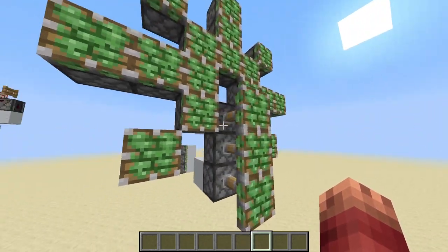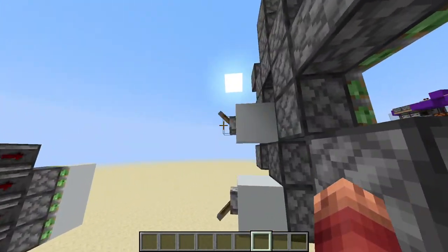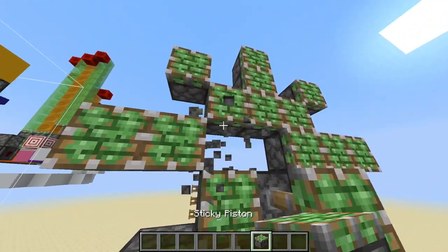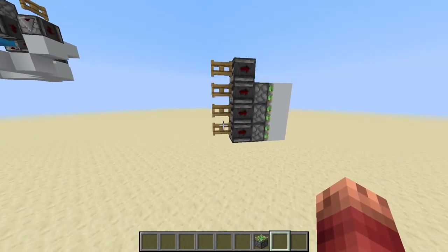For these bottom and top ones, it's pretty easy — you just power or depower them. But for these middle pistons, I need to do something a little bit more involved.